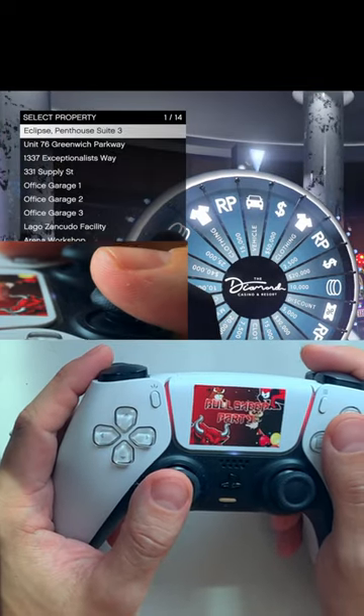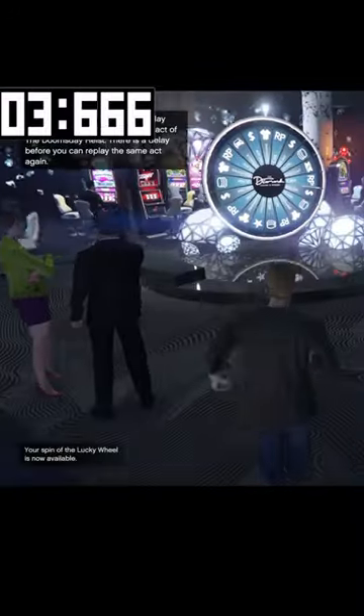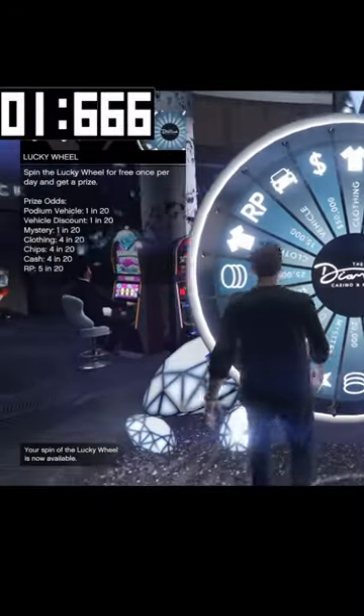This is the way to win the podium vehicle every time you spin the wheel. Before you spin the wheel, make sure you have a fresh wheel in front of you, clothing on the top, and the car two spaces left of it.